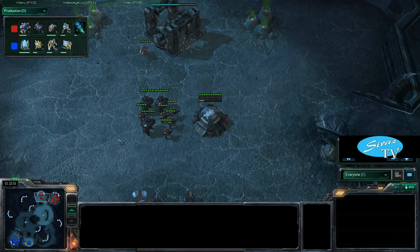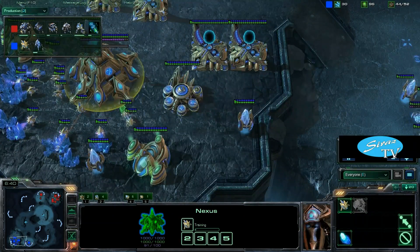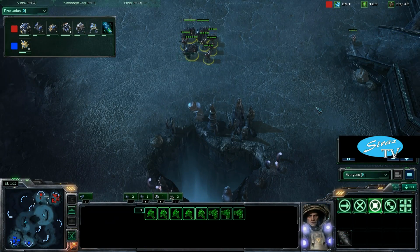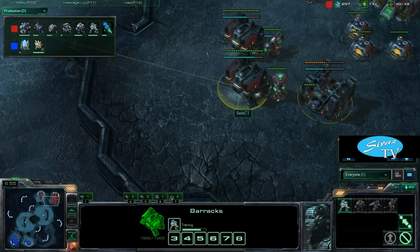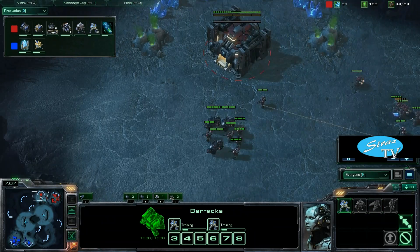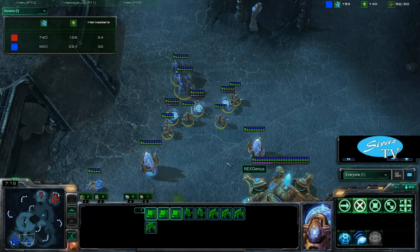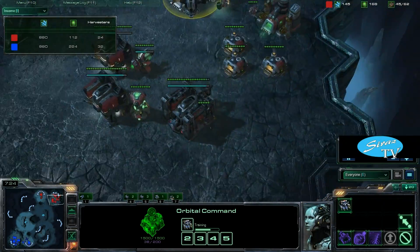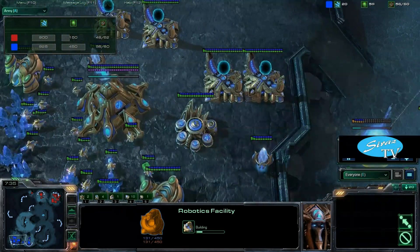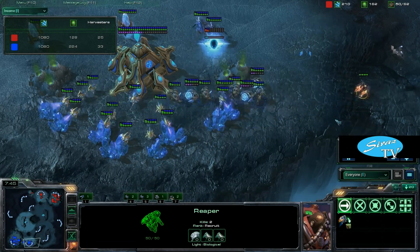No idea this four-gate is coming though — might actually take Select by surprise as it looks like he cancelled his bunker and might go for some sort of attack. But I think he'll be very surprised when he sees the number of gateway units. So just Marines and Marauders continuing to be built, Command Center going into that Orbital Command. But NextGenius gearing up for an attack — looking at his income tab, quite a bit ahead. NextGenius is up by quite a large worker count, and looking at the army tab, NextGenius is quite a bit larger there as well — just being a macro beast here.